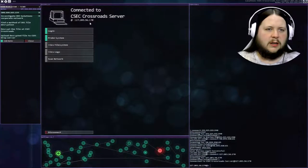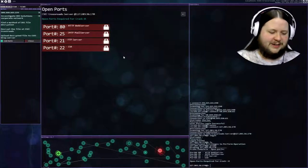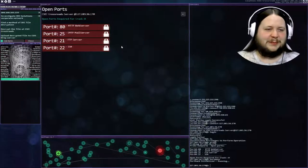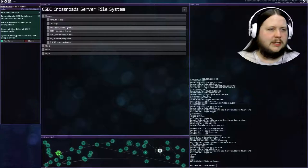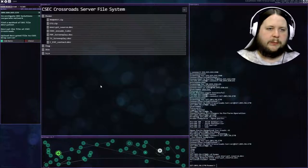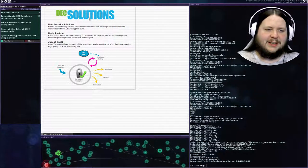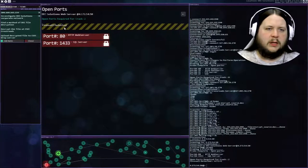Let's quickly have a look at the CSEC Crossroads server. So encrypt_source.dec - that's the one I think we need. They've also got this encode one. I'll download encrypt_source.dec just in case. Let's go have a look at the DEC Solutions web server. It just has this little infographic - not very useful to us. Let's probe that system. I've got a firewall and I need both of these cracked.